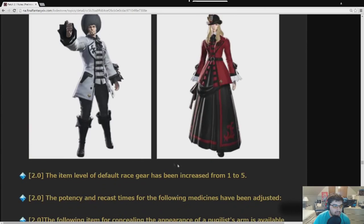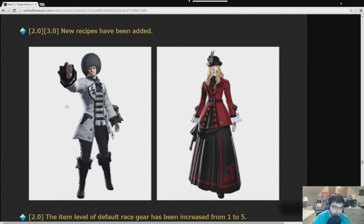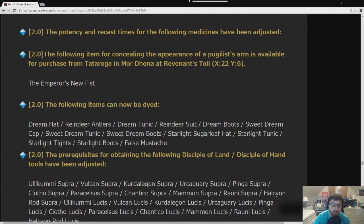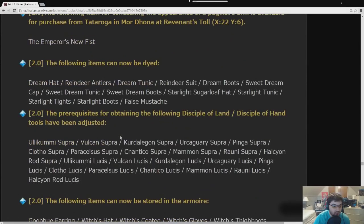New items and recipes were added. The hairstyle isn't a recipe — just the outfits themselves. Potency and recast of certain medicines have been adjusted, though they don't specify which ones in the preliminary patch notes — probably to prevent weekend market panic. The item level of default race gear has been increased from 1 to 5. Emperor's New Fist was implemented. You can now dye a lot of the old seasonal items.